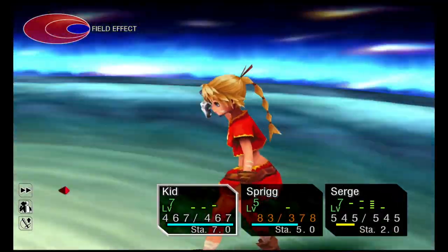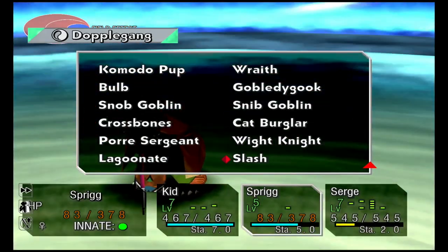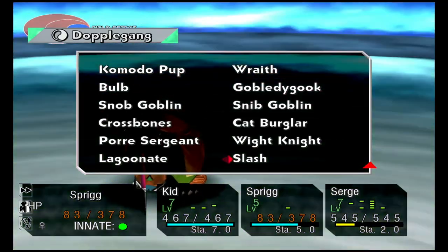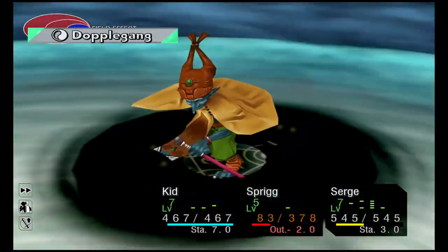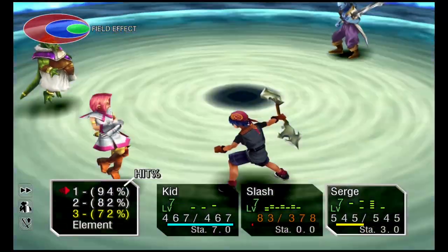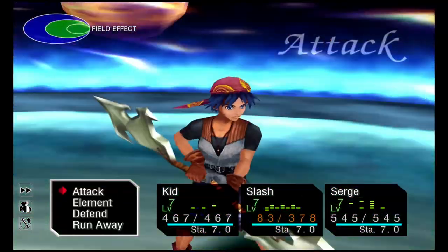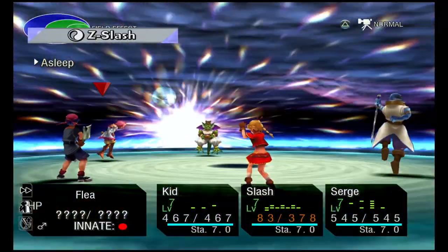Make Sprig Doppelgang into Slash, then defend a few times to build up stamina. Now you should be able to do the triple tech. Go into elements — with Kid, Slash, and Sarge — and select Zed Slash. Use that and you'll get a trophy. That should be all the tech trophies done.